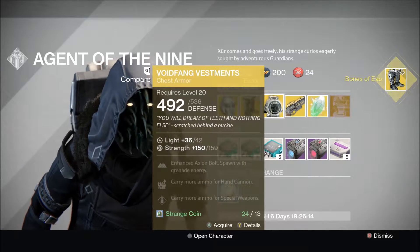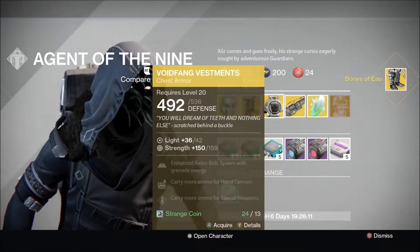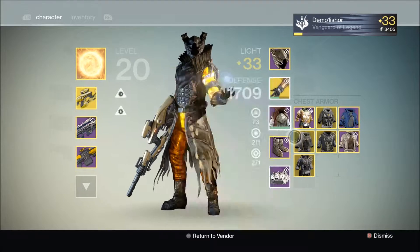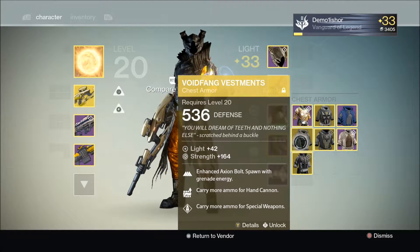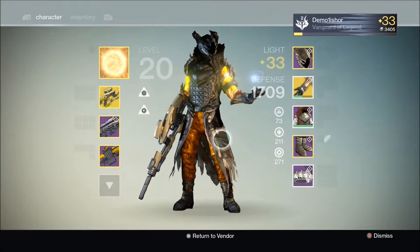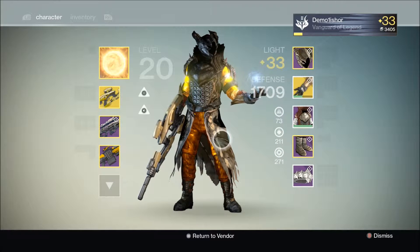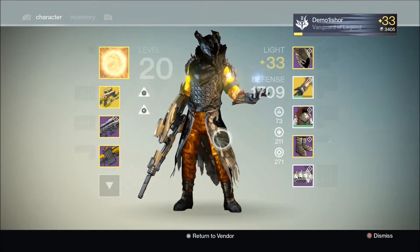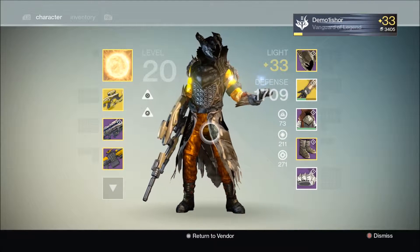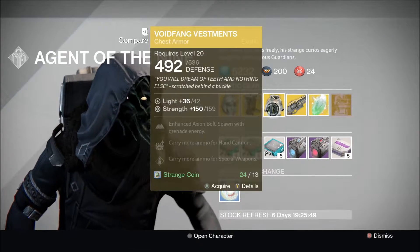For the Warlock, we have the Void Fang Vestments with a Strength roll of 159. That's not a bad roll actually. I already have these at 164, so I don't really need them. Also, I finally got to rank 4 with Eris a few days ago and I got the awesome Sunsetting Shader, and it looks absolutely fantastic with my Warlock. I really like it.